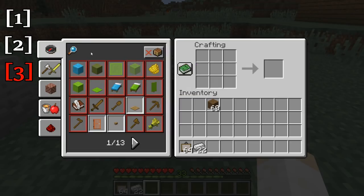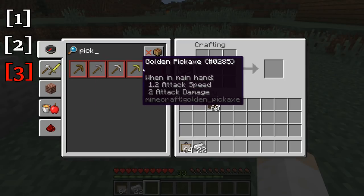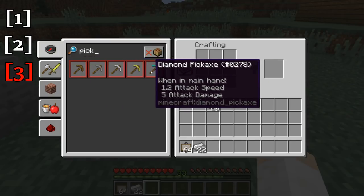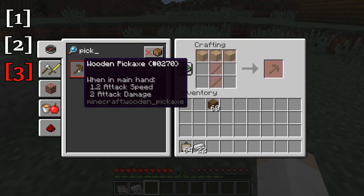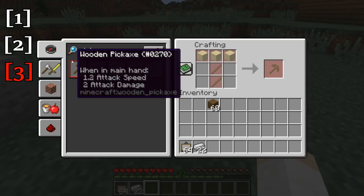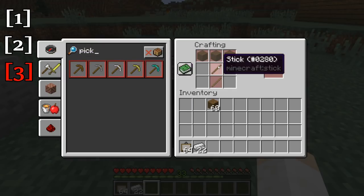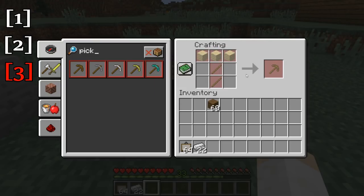So let's say we wanted to craft up a pickaxe. Let's put in 'pick' and you'll see all the pickaxes that are available to craft that we've learned are right here. So let's click on wooden pickaxe. You'll see first of all the outline is red, which means we do not have the necessary materials to craft a wooden pickaxe — it's telling us we need wood and sticks to make a pickaxe. So let's go ahead and do that.